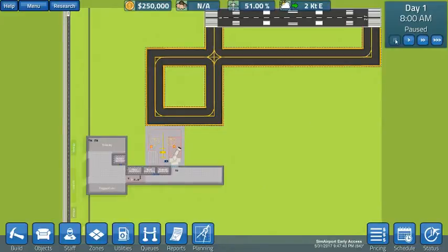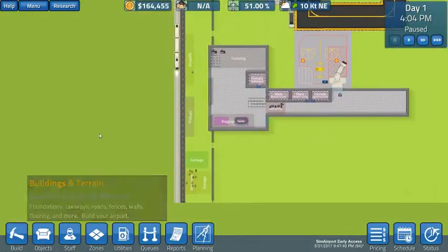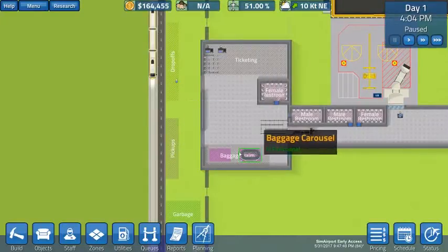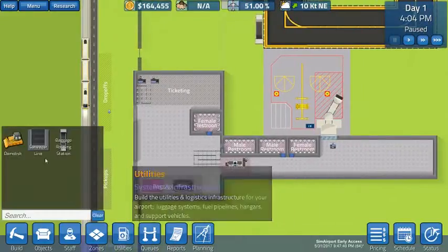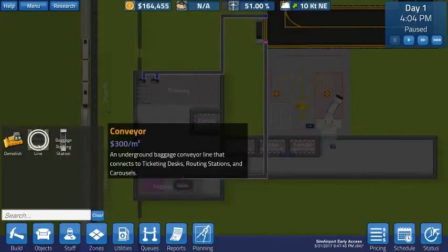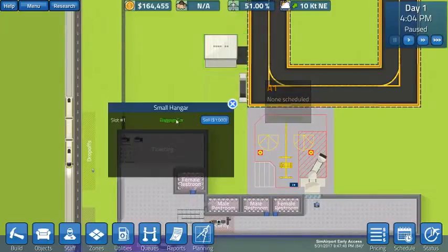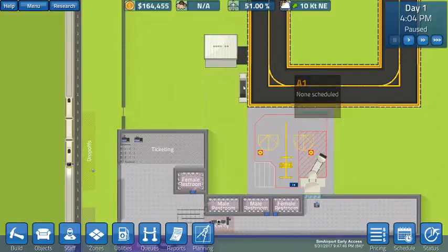We're going to stand by to pause it right there. Now we're paused. Let's recount where we are. What we've done is we re-zoned the area out front of the terminal to move the garbage area from the top to the bottom, move drop-offs out front of ticketing and pickups out front of baggage claim. Furthermore, we built a baggage conveyor system that runs from ticketing over to the baggage routing station — the BRS — and back over to the baggage carousel in baggage.